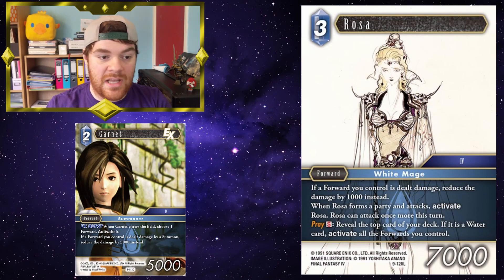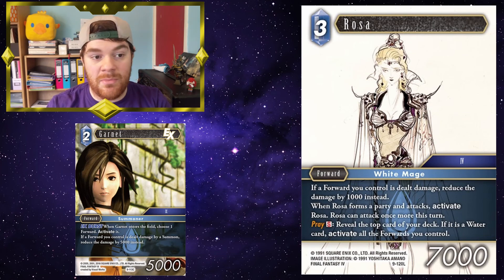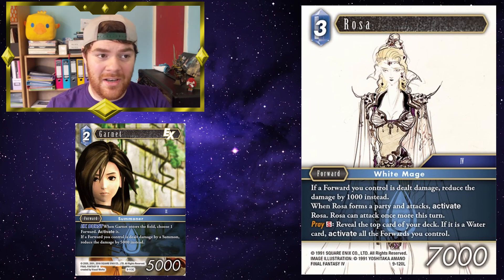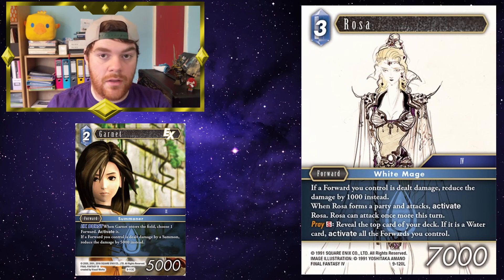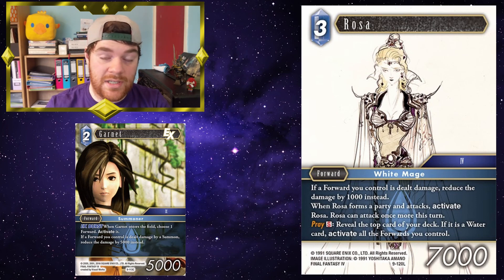Forza reduces the damage dealt to your forwards by 1,000, and Garnet obviously reduces the damage from summons. So if your opponent casts a 7K summon, you would actually only take 2K damage from that summon. And if that summon brought in a forward like Forza, that damage would also be reduced. So these two together mitigate the damage dealt, and playing something like Minwu would mean a lot of damage mitigation works in your favour. Your opponent is going to have to start rethinking how they would deal damage to your forwards, or just rely on outright breaking.